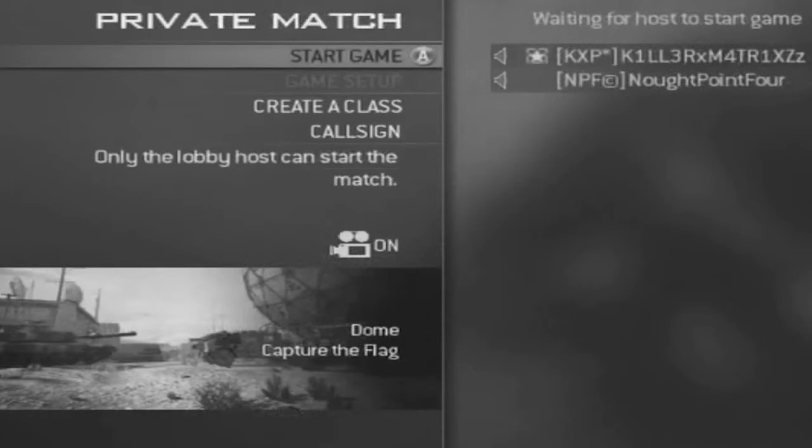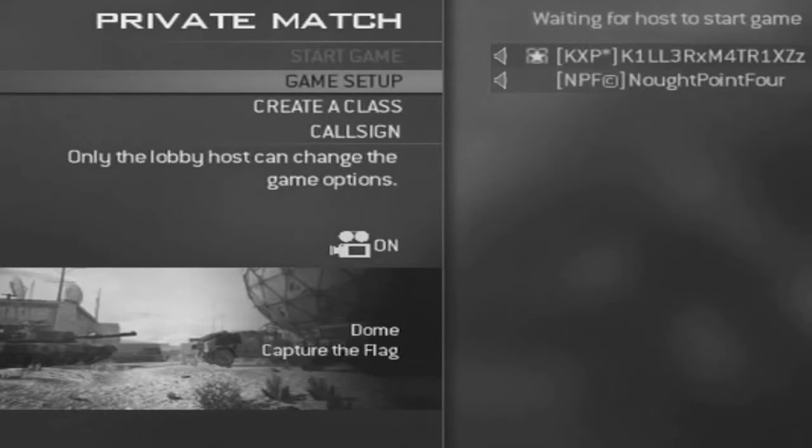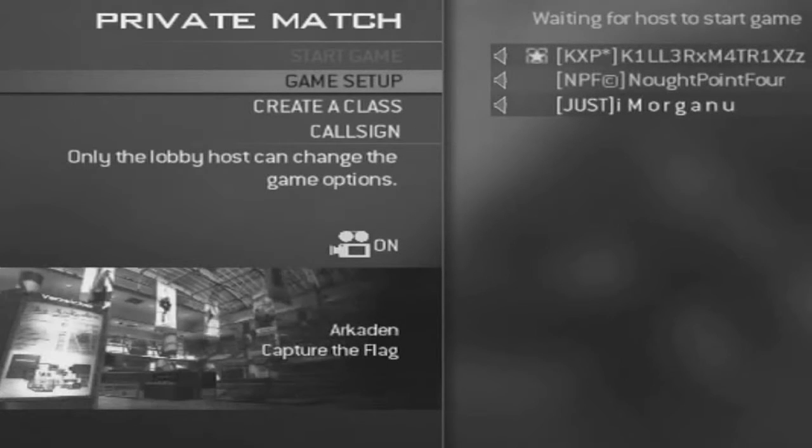Now what they're going to do is go into private match, then click on game setup and click mode. When they click on mode they want to go into online vault, and then all they're going to do is press B and watch the clip.